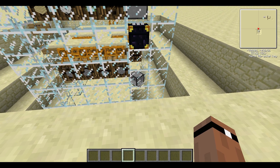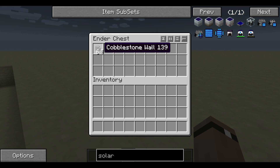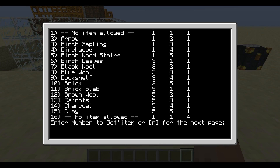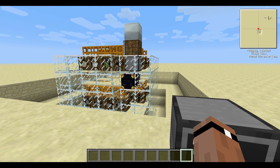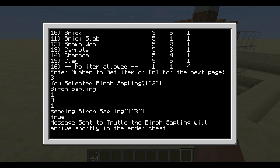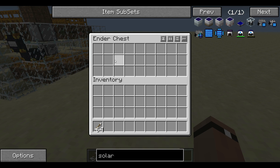He comes back, determines that's his home location, travels up to the top, and sticks the item in the ender chest for us. There it is waiting for us — and as you can see, it's now empty. Let's pick up another item. Let's do some arrows — he goes over, grabs the arrows, finds his home location, and puts them in the ender chest. And some birch saplings — picks them up. There we go.